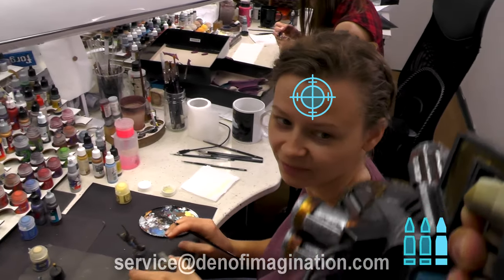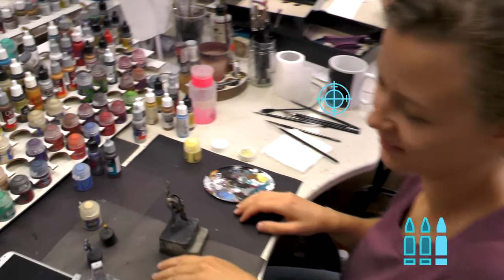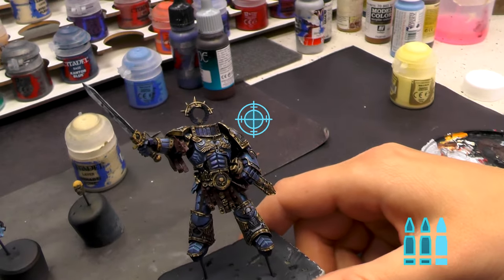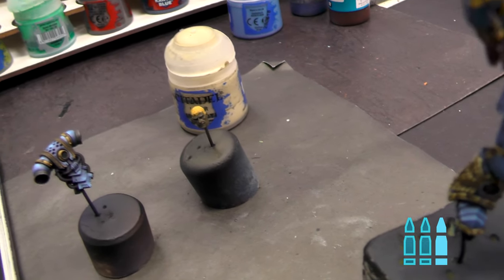Over here, Polina. What are you painting? She's painting a robot Gilman in non-metallic metal. Level 6. This is his face — he's wearing an undercoat right now.